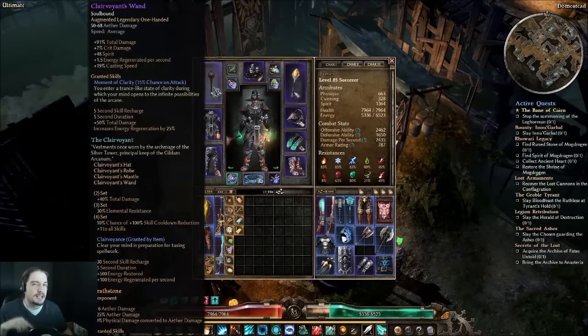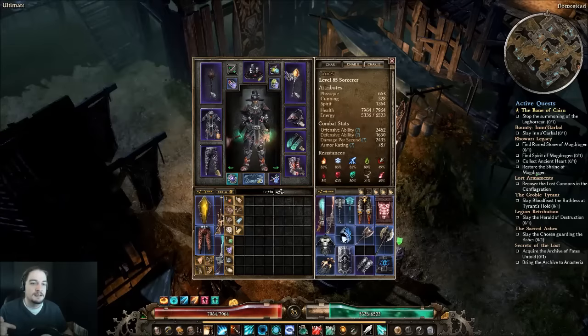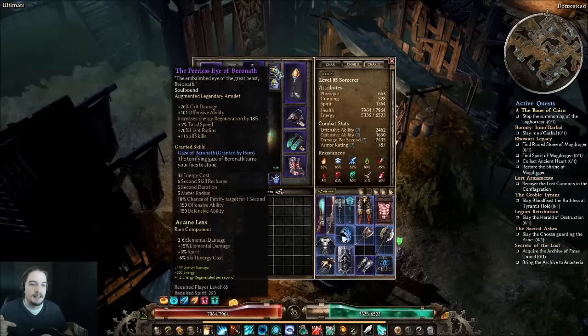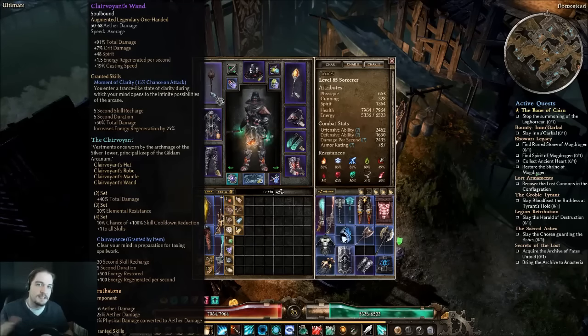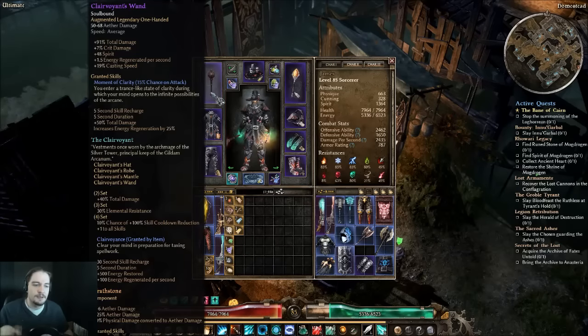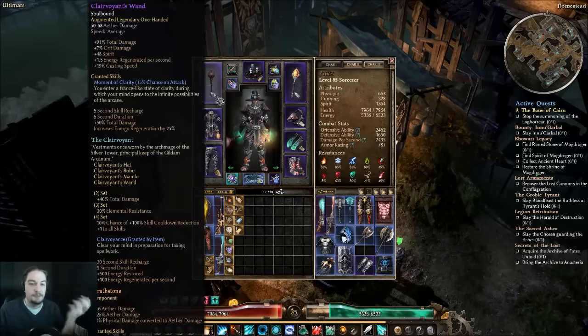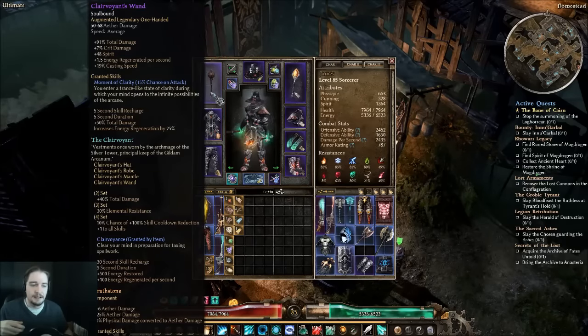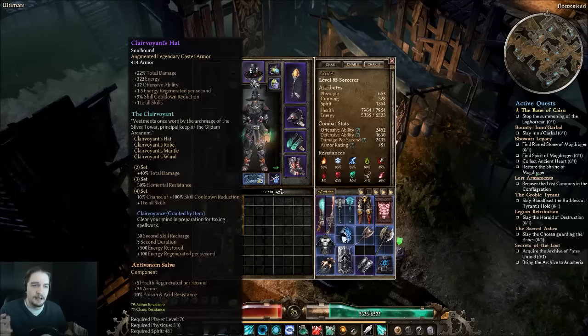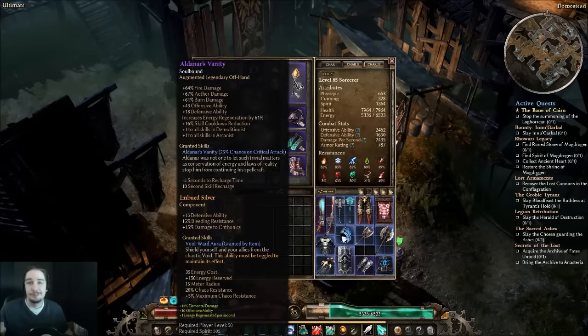The Iskandra's Unity set is a possibility here — it takes up the offhand and amulet slots but opens up the weapon slot, so it could be a different way to build an Aether Ray Sorcerer. That would require rebuilding the character to properly test, so it's something to consider in the future. For now, the Clairvoyant set is doing absolutely awesome and there's no reason to change it.